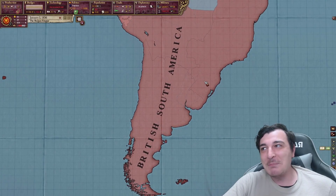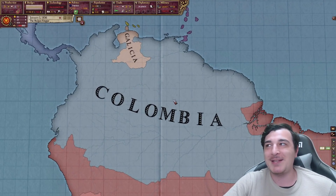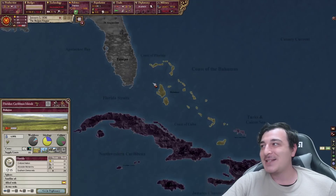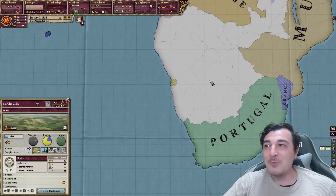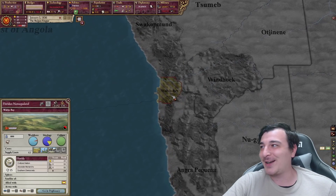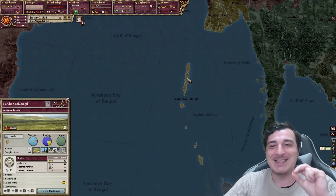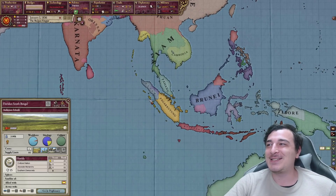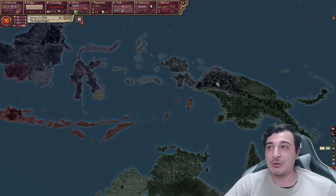South America is pretty much British South America with a big former Roman colony that is now Colombia. Florida — if you guys remember the island colonial empire — has the Caribbean as well as Curaçao and Aruba. We also have traces of Florida in Africa, and the Adamant Islands are also colonized by Florida. So essentially Florida is a true world power. They're everywhere!